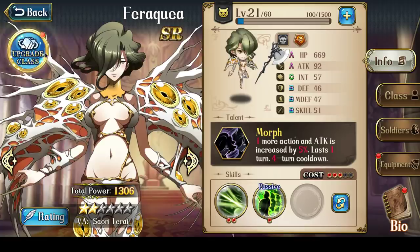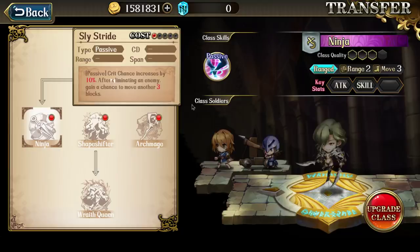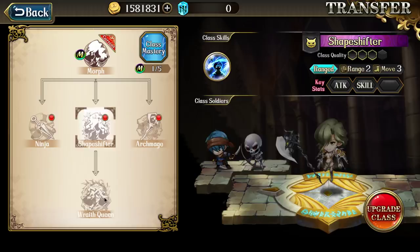Then your Morph will kick in, so you can move and do a second attack, probably finishing off the target you swapped with. Then your Sly Stride kicks in after you kill that enemy, letting you retreat three tiles away. So that would be her best PvE combination right now: move up, use Maneuver, swap positions, debuff the enemies, second attack, kill off that enemy, and then Sly Stride to run away.